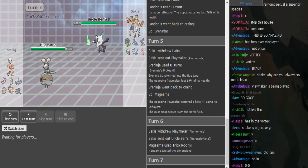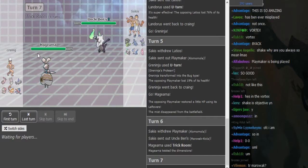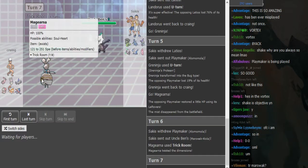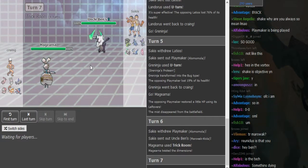I was about to say it could be Trick Room — it could be Shift Gear, it could be Calm Mind. So probably Trick Room with three attacks and a Z-move, not sure which Z-move yet.